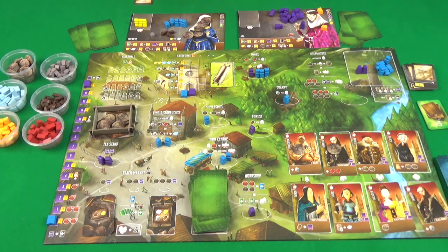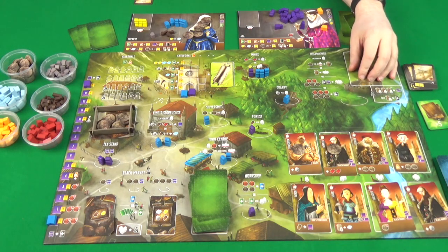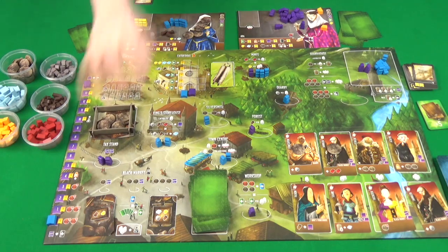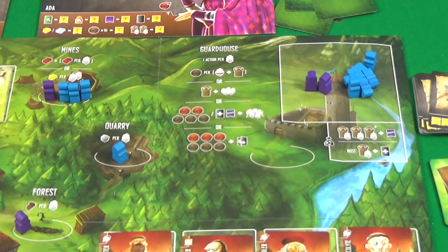It's important to note you can't capture anything out of the prison, the guild hall, or the black market.